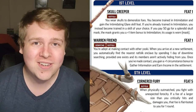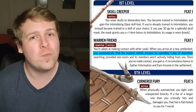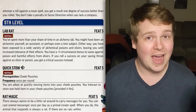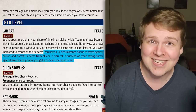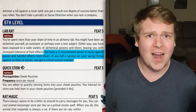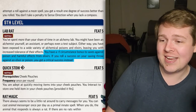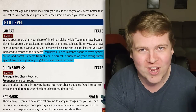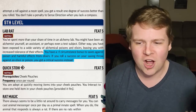Warren Friend brings out your inner Skaven. By spending one day of downtime, you automatically learn where the closest Ratfolk settlement is, and if you make your way there you get a plus one to Gather Information and Earn Income in that settlement. Lab Rat gives you a plus one circumstance bonus to saving throws against poisons and harmful elixir effects, and if you succeed against these effects, you auto-critically succeed instead. Combined with the Sewer Rat heritage, you're just immune to poison — a Lab Rat Sewer Rat Yasoki is just unpoisonable.